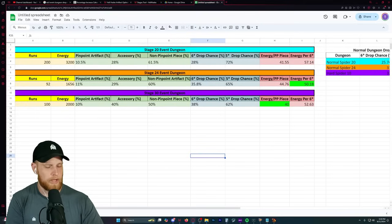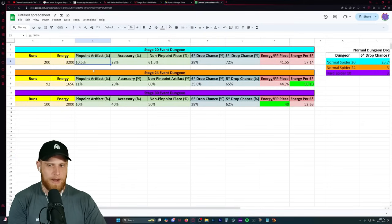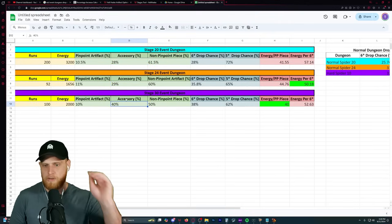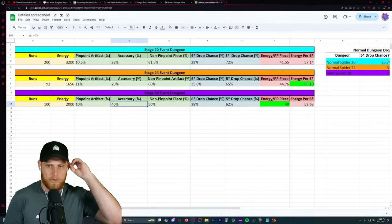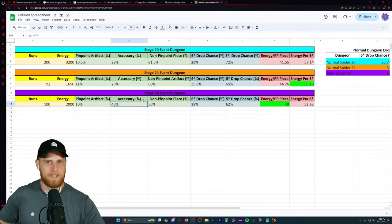Looking at the actual information: we have stage 20, 200 runs, 3,200 energy. We got 10.5% pinpoint artifacts and 28% accessories - and these are only pinpoint accessories; nothing else dropped as accessories. This was consistent across stage 20 and stage 24. But then with GB's runs we got 40% accessories, which is crazy - and that's 40% of the total drops.